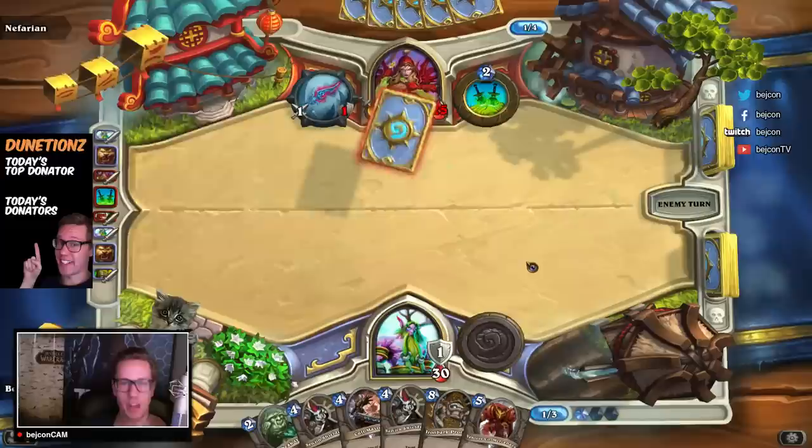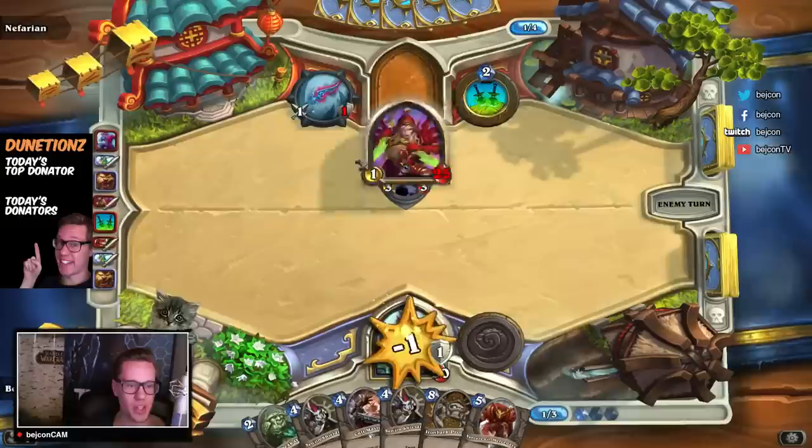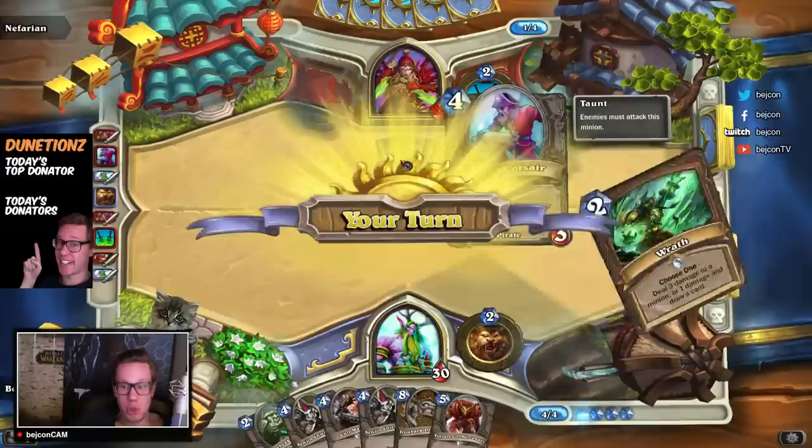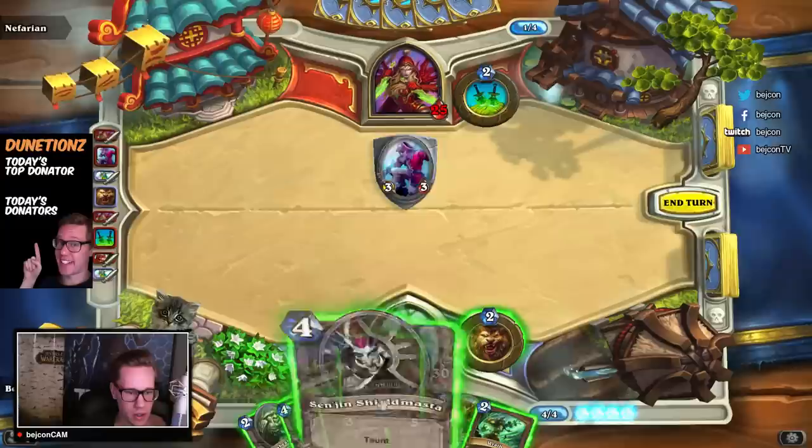That guy is pretty good I guess — a 3/3 for free if you have the normal rogue weapon. That's not that good. This guy becomes really, really good if you have like a warrior weapon or some other cool weapon where he could be free of charge. Do I want to use the Rat here or do I want to draw a card? I think I want to do the Sen'jin Shieldmasta.